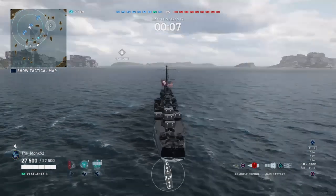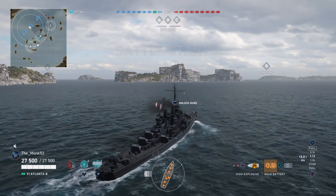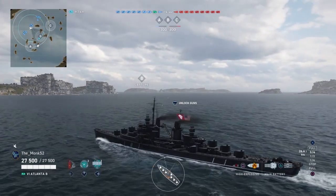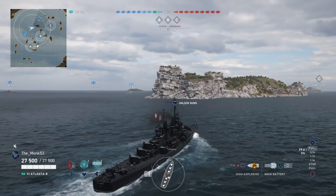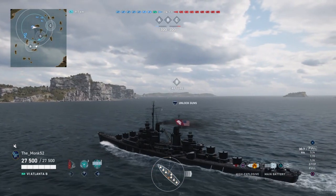Hey guys, MonkF22 here. Today we're going to showcase positioning, and probably the best boat to showcase positioning is the Atlanta — a premium light cruiser for the Americans. It boasts 8 guns with 127mm destroyer guns, so don't expect much penetration or damage, but they have a massively short reload — I think it's like 5 seconds or less. Because they're destroyer guns, to achieve normal ship range they have a ridiculously high shell arc, so you can shoot over islands. I've covered this more in my Atlanta guide, but for now this is covering positioning.